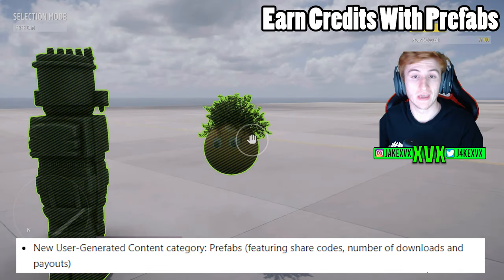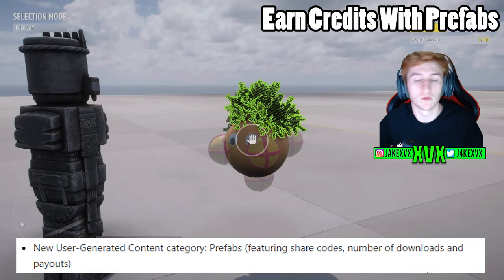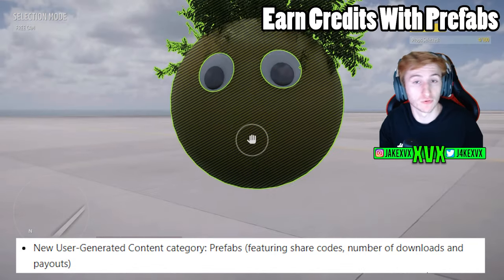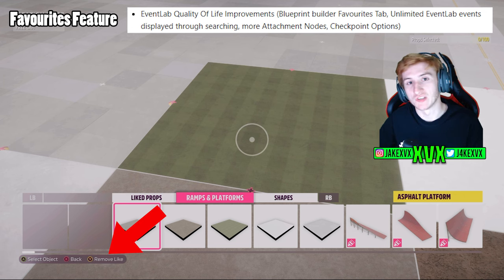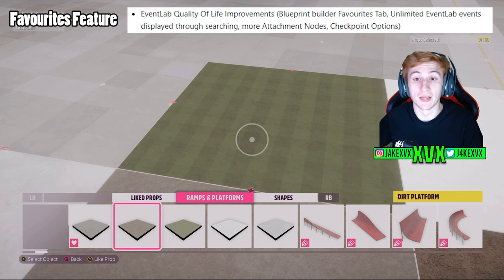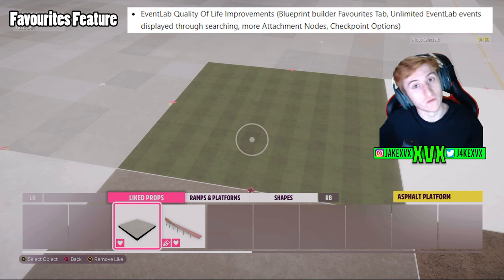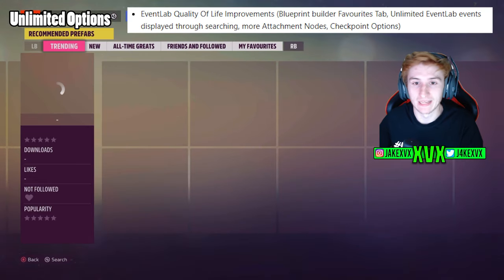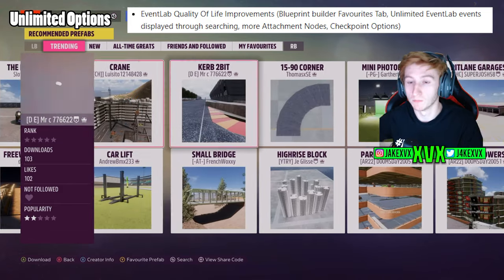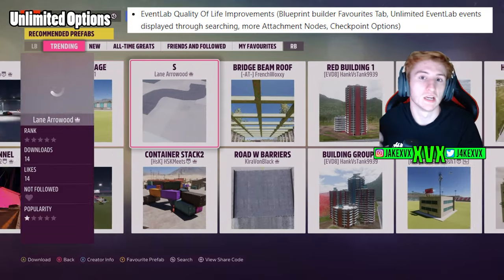The prefabs you create and share to the community are now classed as user generated categories, which means each one will have a share code attached, allowing you to share a specific prop's code with friends. For quality of life changes: the blueprint builder now has a favorites tab with a like button when hovering over a specific prop, so liked props are categorized in a favorites tab for easy access. There are now also unlimited event lab events displayed when searching through all available prefabs or event lab game modes — they just keep rolling through page after page.